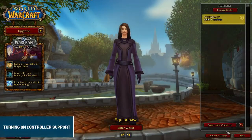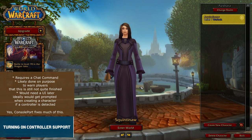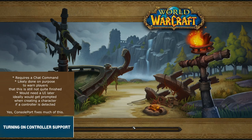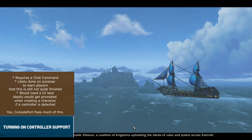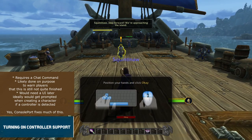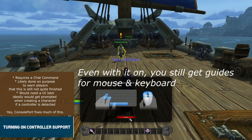Let's talk about turning on controller support. In order to do so, you will need to enter a command into the chat. Obviously, this is a major barrier. You have to know how to turn it on; there is nothing in the options to do this, and no guide in the game for this. You need access to the chat, so that means you first need to create a character. You don't have to do this for subsequent characters, though, as this is a system setting. I imagine this is done on purpose, since the controller support is still in the works — they likely don't want a bunch of people turning it on and expecting it to be perfect.